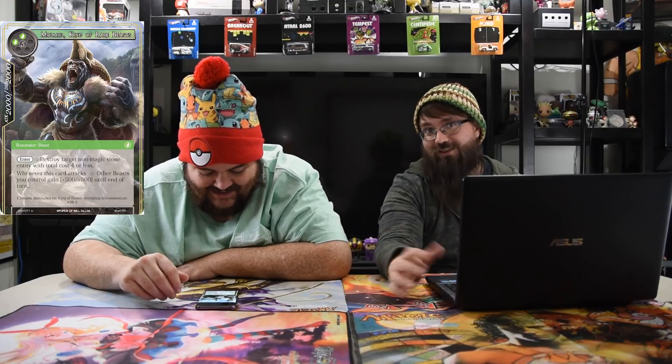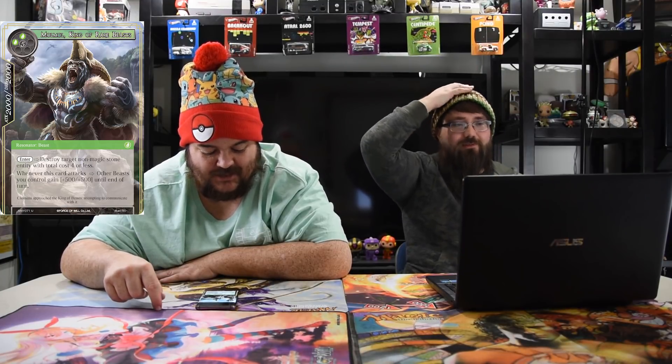Next up is Maul Maul, King of the Rare Beasts — seven mana for a 20/20. That's one of the cards you want to reveal on top. Enter: destroy target non-magic stone entity with total cost four or less. When this card attacks, other beasts you control get plus five, plus five. Essentially if this dude hits the field, your opponent either did something wrong or you're really winning. If that three-drop that replaces itself when it dies gets killed, you get a free 20/20 that blows up something and it's bad for them. He's bombing in limited, cool in constructed as a build-around card.